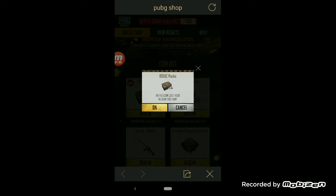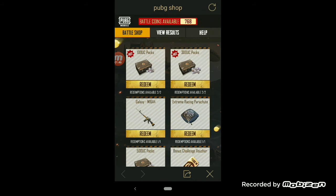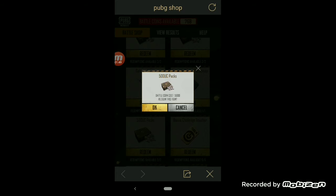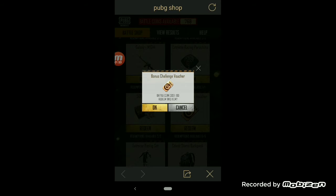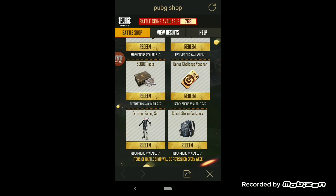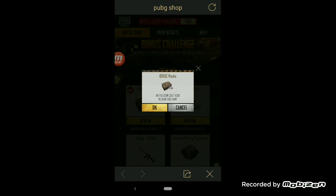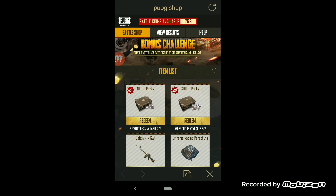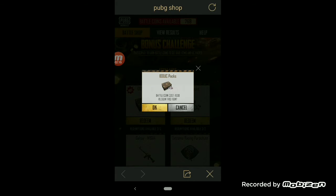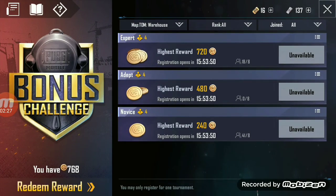In the Battle Shop, there is a 100 UC pack requiring 1000 coins, a 300 UC pack, a 500 UC pack for 5000 battle coins, a parachute for 800 coins, and you can get outfits and backpacks as well. The simplest option is getting the 100 UC pack by redeeming 1000 battle coins. After redeeming and pressing OK, the UC will be sent to your mail.